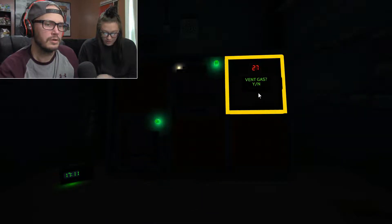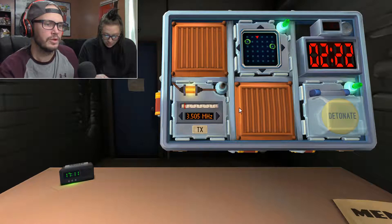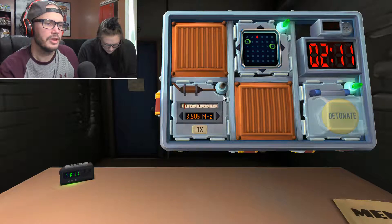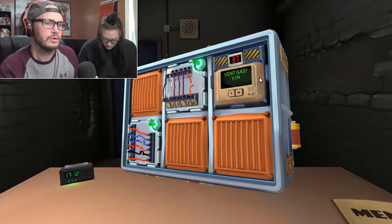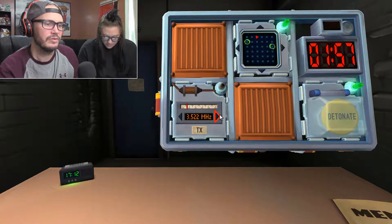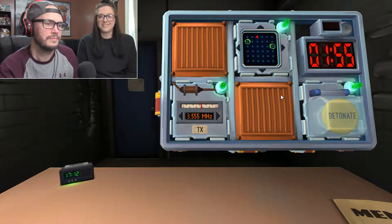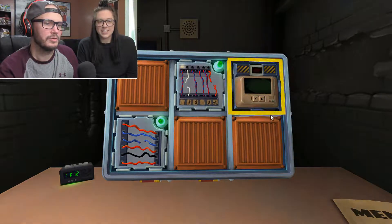Next we have the Morse code. Oh God, I hate this thing. I'm waiting for the beginning. Dot, dot, dot, dot, dot, dot, dash, and then a dot. So the first letter is dot, dot, dash. 3.555. 3.555? That was it. I got it. Yay. Well, that wasn't bad. Fucking crushed it.